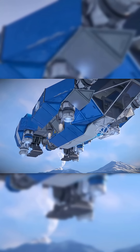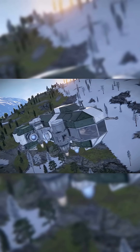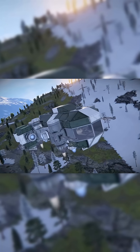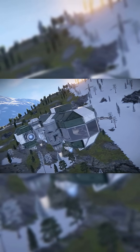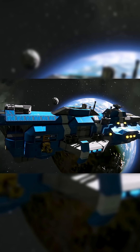Vessels that regularly transition from planet to space, such as shuttles, may often have ion thrusters but will have supplementary thruster types whilst in atmosphere. Out of the three types, ion is the least powerful.